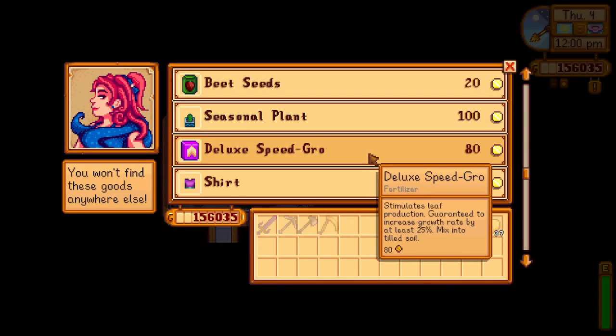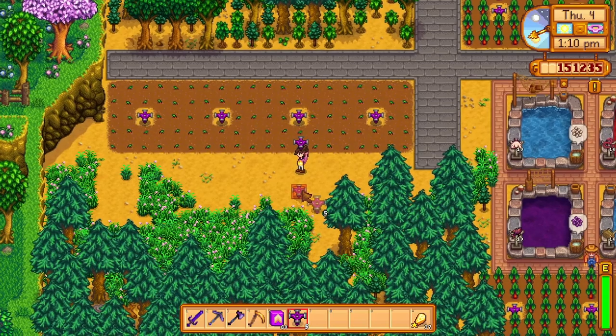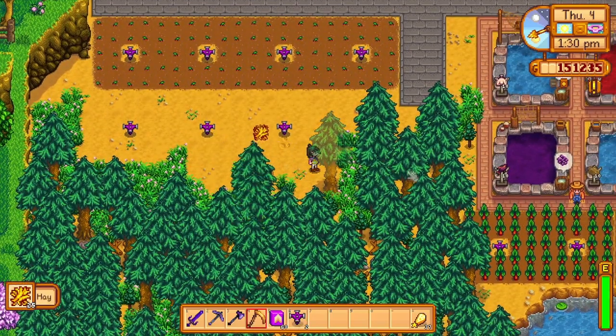Once you start unlocking Speed-Gro, I would highly suggest using it as early as possible. Speeding the growth process is highly beneficial because you might actually be able to unlock an additional crop grown in that same season. Once you have sprinklers unlocked, put them down as many as you can — it saves you energy and time watering crops, and frees you up for other things late game.